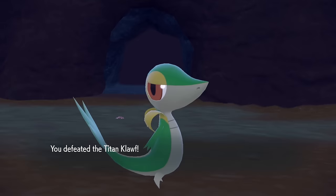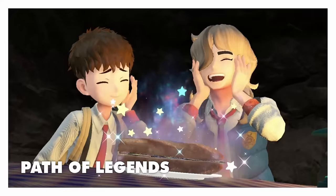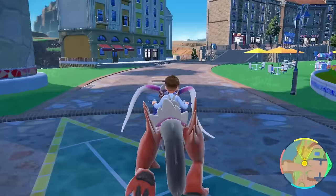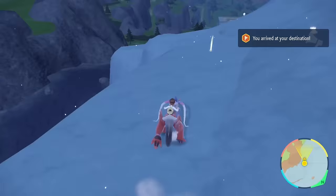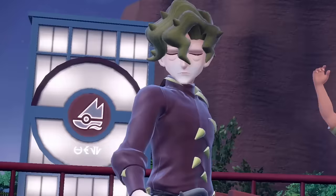Viper was so proud of that performance that he decides to evolve into Servine straight after the fight. Brassius is next on our to-do list, but before we pay the local gardener a visit, we make a journey into the snowy area to get our hands on the TM Poison Jab. Then we collect a bunch of sunflowers as part of the gym challenge, before finally taking on gym leader Brassius.